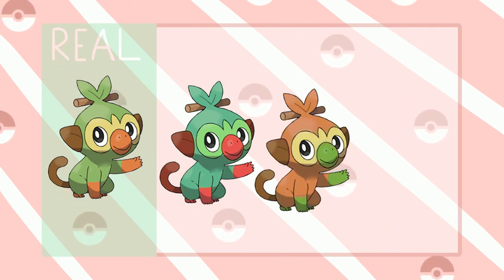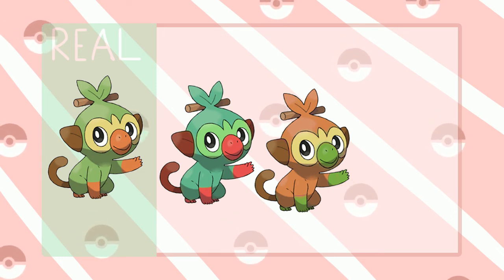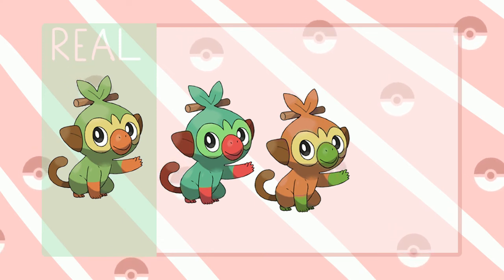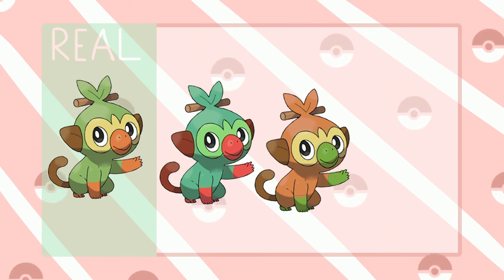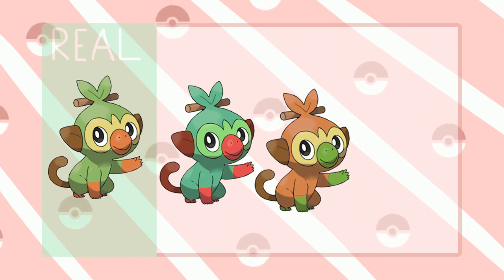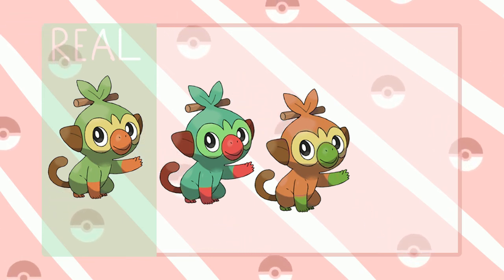I could also see them just swapping the colors around, so here I swapped the orange and the green — and I think that kind of works, because it's a grass type and leaves turn orange in fall, or red or yellow.